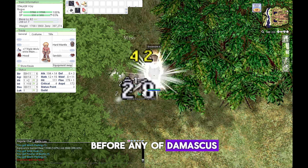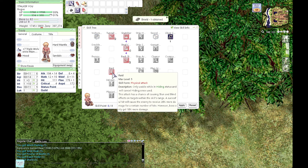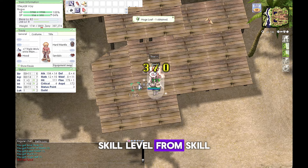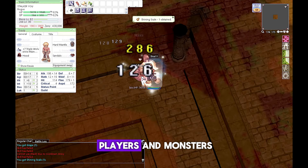Before crafting any Damascus, gain as much job level and base level as possible so you will be able to get level 10 Plagiarism. With level 10 Plagiarism you will be able to copy the highest skill level from skills that hit you, either physical or magical. Most skills that can be copied are those available from players and monsters.